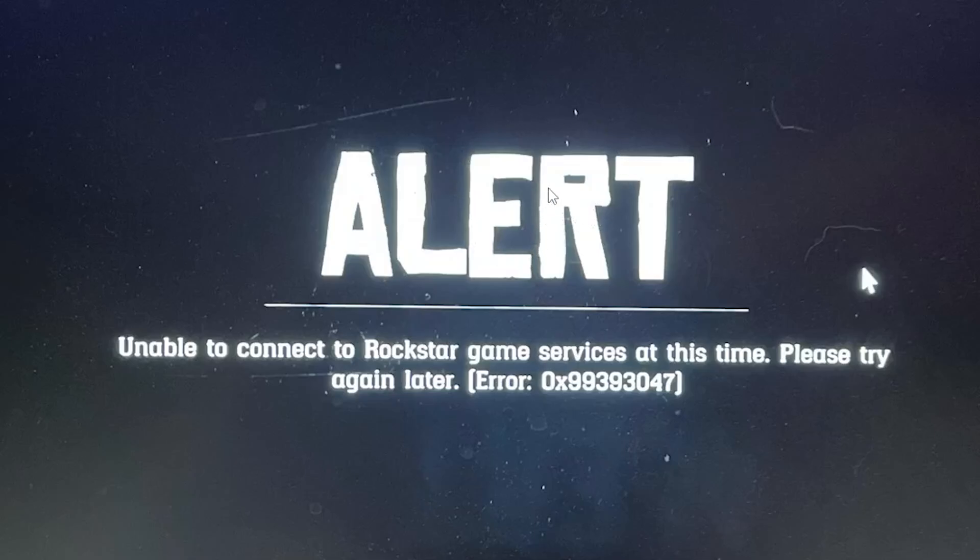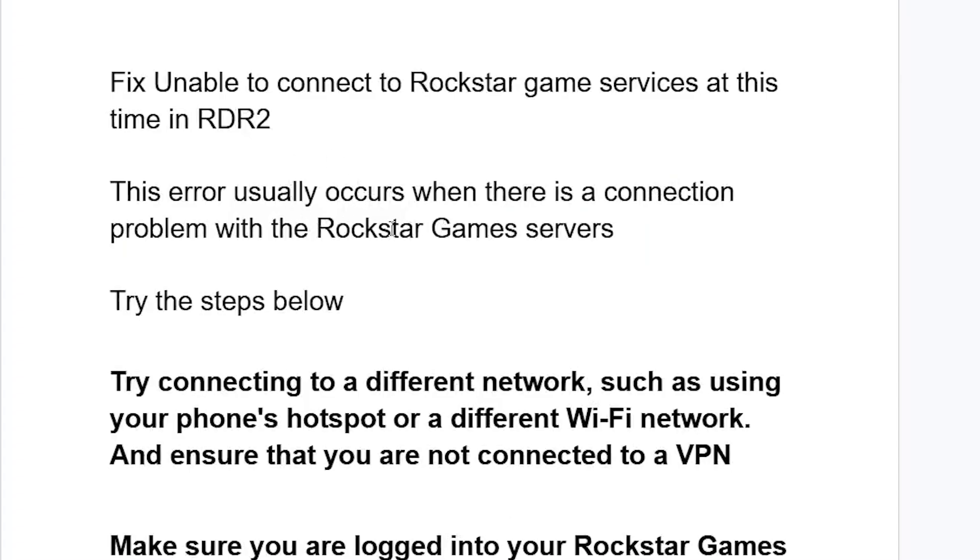If you get this error message in Red Dead Online which says 'Unable to connect to Rockstar Game Services at this time, please try again later,' this tutorial will guide you on how to resolve this issue. Make sure to follow these instructions very carefully. This error usually occurs when there is a connection problem with the Rockstar game servers.